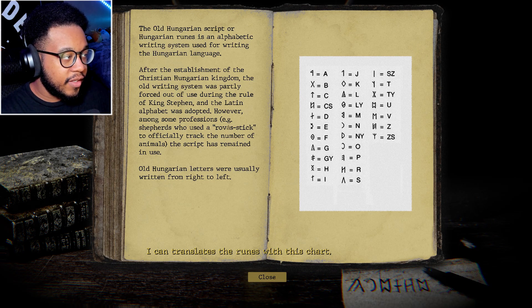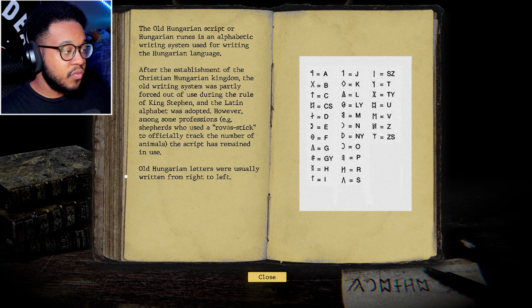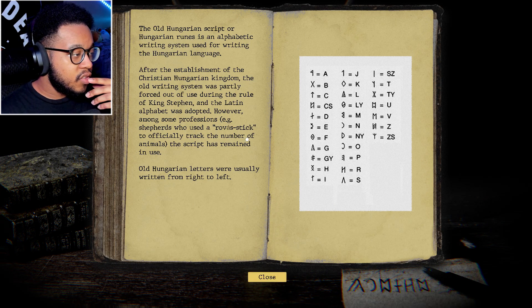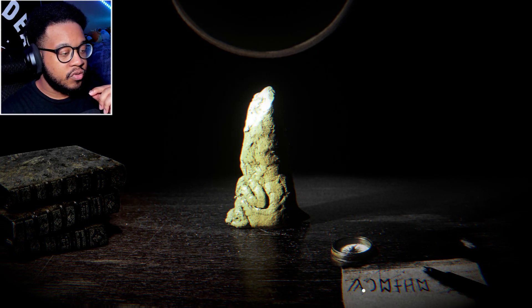The old Hungarian script, or Hungarian runes, is an alphabetic writing system used for writing the Hungarian language. After the establishment of the Christian Hungarian kingdom, the old writing system was partly forced out of use by King Stephen and the Latin alphabet was adopted. However, among some professionals like shepherds who used a rova stick to track animals, the script remained in use. Old Hungarian letters were usually written right to left. So we can see some runes right here.